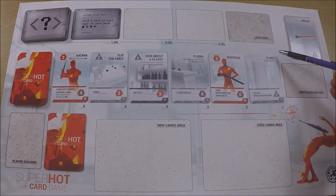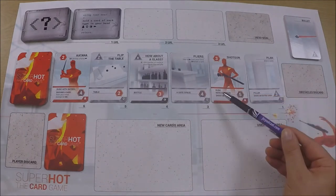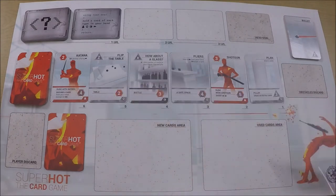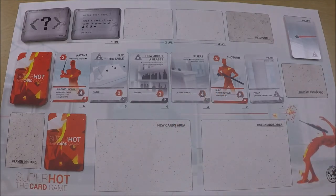Some cards at the top have an ability, like this plan here which says draw two cards. When cards are in the middle line you look at the bottom bit — that's what you need to defeat them, and this is what they're going to do at the end of the round. I want this symbol, so I need two attack cards.